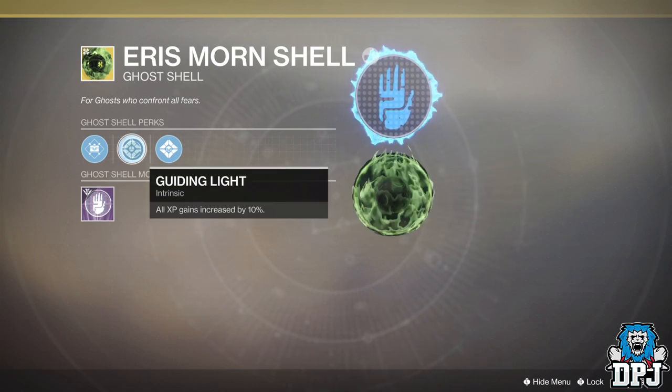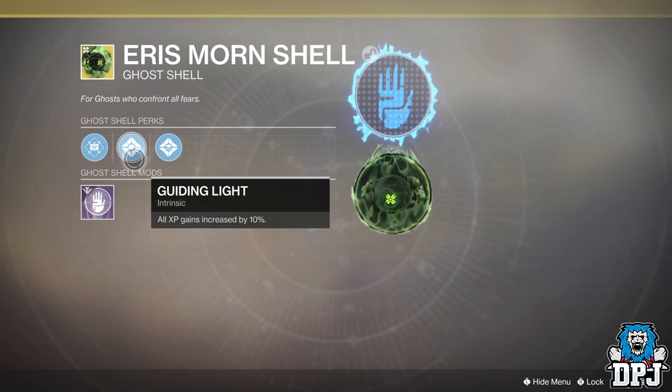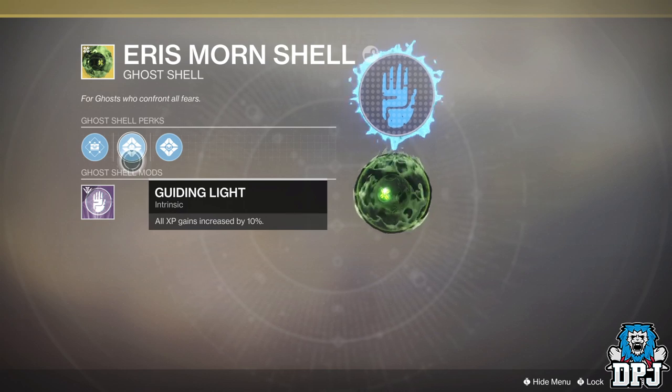So firstly, as you can see on screen now, the Eris Morn Gold Shell has a perk called Guiding Light, which grants an additional 10% XP. If you don't have this Gold Shell then no worries, there are others you can get in the game, mainly from your collections.